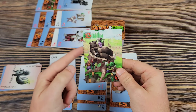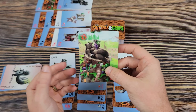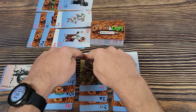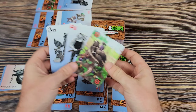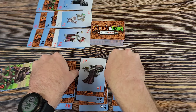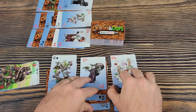Bears are worth six points and are special — when you play a bear on a set of stacks, you claim the top card of every stack in that set, getting a lot of cards. Any face-down card on top of a stack gets flipped over.